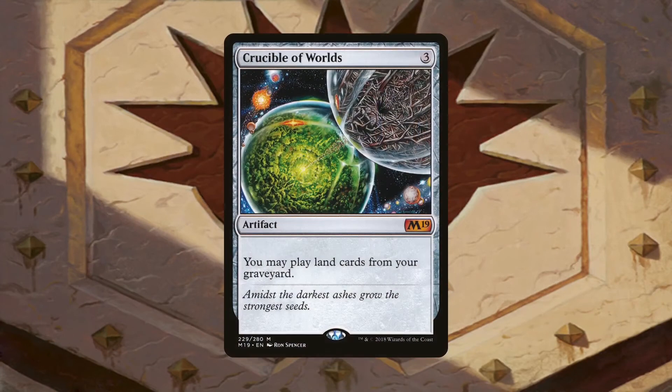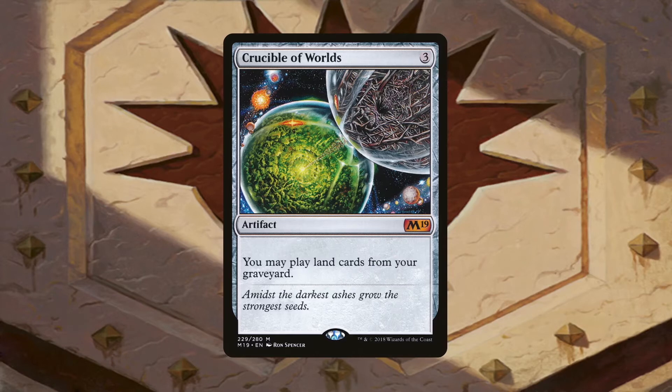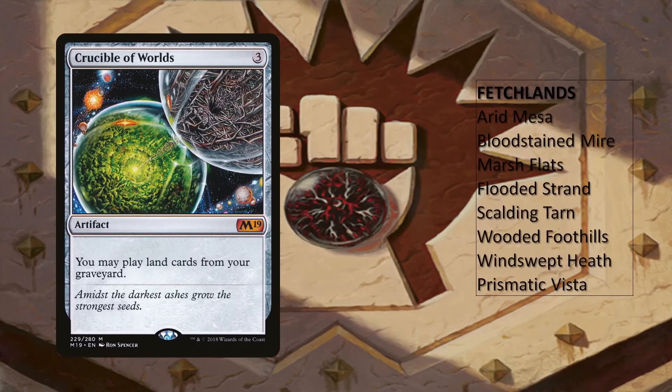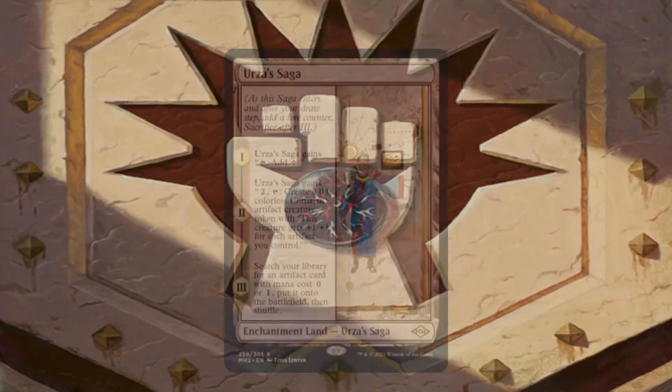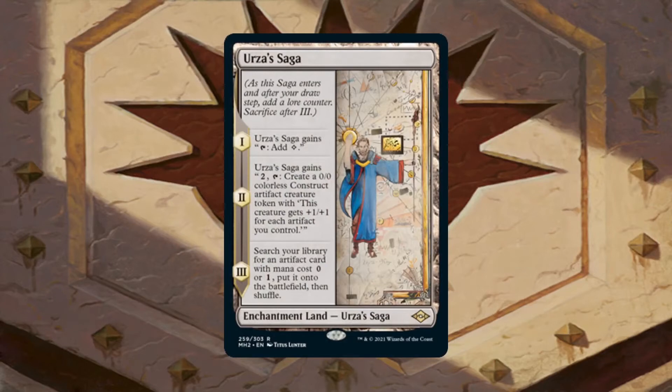Crucible of Worlds is an artifact-based way of further accelerating our mana. Not only can it replay those basics we ditched after getting them with Land Tax, but we can also reuse any of the 8 fetch lands in the deck. Since it is an artifact, we can sacrifice it later for better value if need be. However, another amazing use for Crucible of Worlds is the three artifact lands: Darksteel Citadel, Ancient Den, and Great Furnace. If we sacrifice these for value and then copy them for free with Oskar — since their mana value is 0 — we can use them tomorrow to get them back into the graveyard and either keep duplicating them with Oskar or replaying them with Crucible of Worlds. Urza's Saga is another land that pairs amazingly well with Crucible of Worlds. Its second chapter has us creating a huge X/X construct token — a token with the potential of being doubled or more — then it fetches for a 0-costed or 1-costed artifact and gets sacrificed. We can then replay Urza's Saga with Crucible of Worlds to do it all over again.